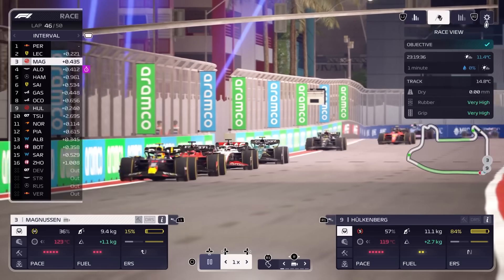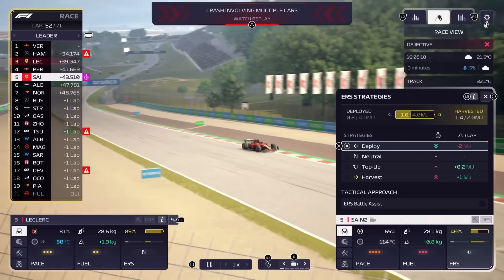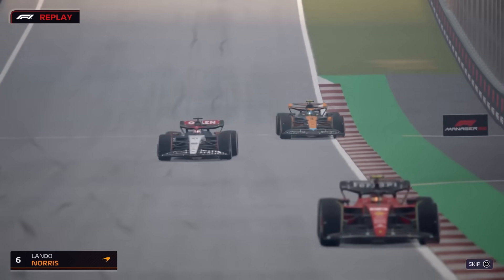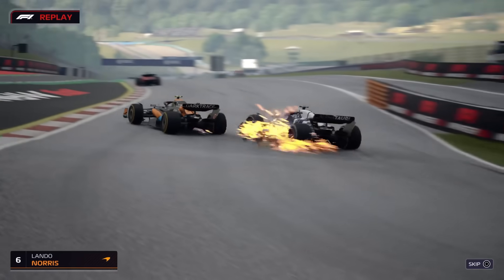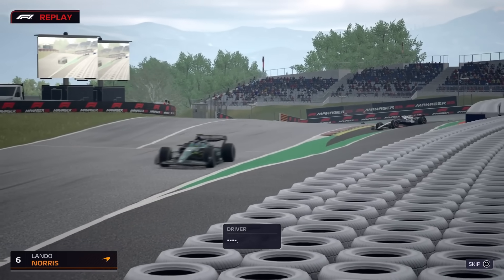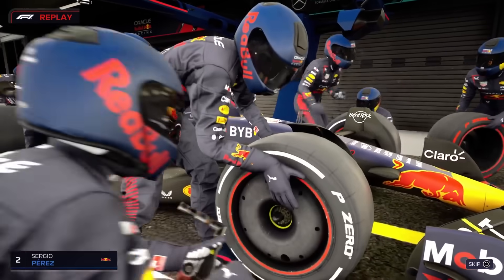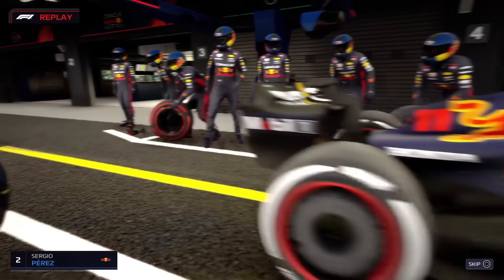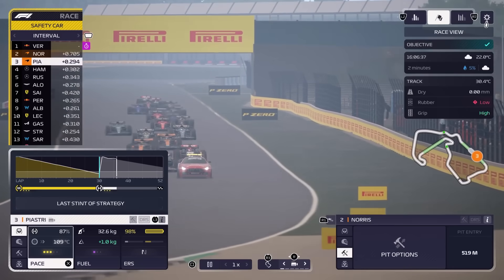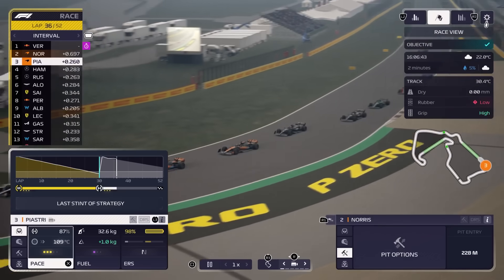Race Replay features both full race replays and team-specific objectives for each track. One moment is an objective at Silverstone that requires you to push both McLaren cars up to the podium after a yellow flag restart. Despite the text of the challenge confirming that Norris needed to pit, if you wait about half a lap, it appears Norris will suggest a pit stop himself. However, this caused him to take longer to get into the pits, and there was also a pit stop error, which saw Norris drop to 10th spot and resulted in failing the challenge. Upon restarting and immediately telling Norris to pit, there was no pit stop error and Norris held track position in fourth, making it very easy for him to overtake and win the challenge.